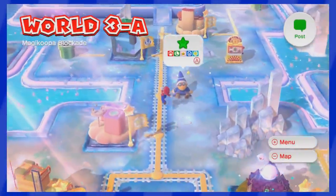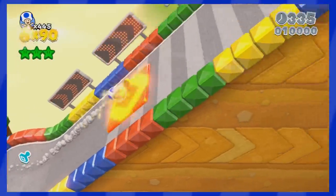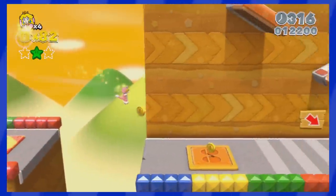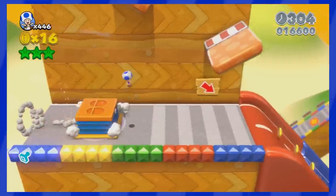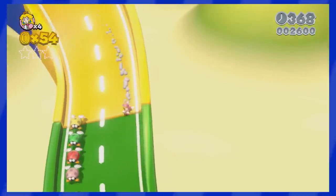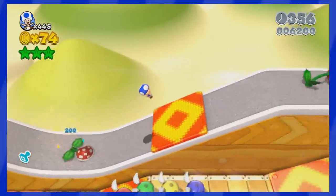World 3 is home to a secret level located on the other side of a pipe, and entering it will bring you to Mount Must Dash, a level actually inspired by the Mario Kart series. This stage contains boost panels and colored blocks, exactly like Super Mario Kart — even the music is inspired by that game. You'll be running, sliding, and jumping to gather all of the green stars and the secret stamp from this stage. The only downside is how short it is. Imagine if you had to clear it three times to get all three green stars, like how most Mario Kart tracks have three laps. That would have been a sick concept. But still, it doesn't change the fact that this is a pretty amazing level.